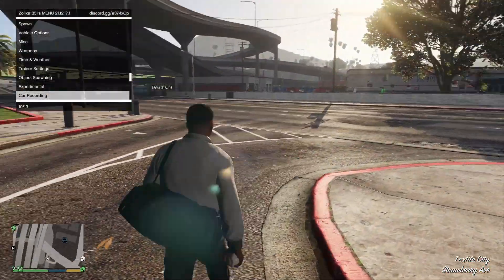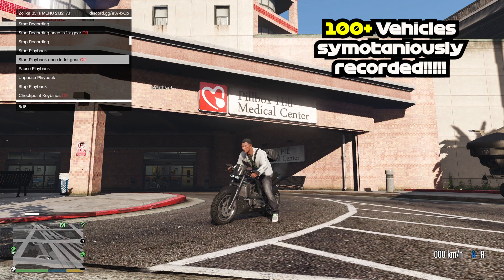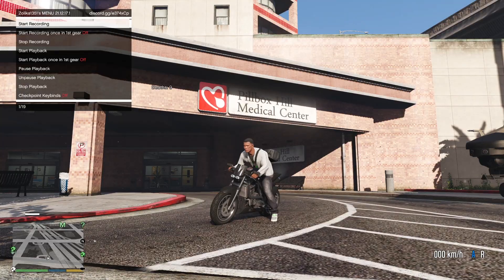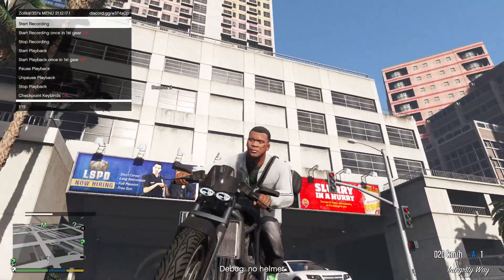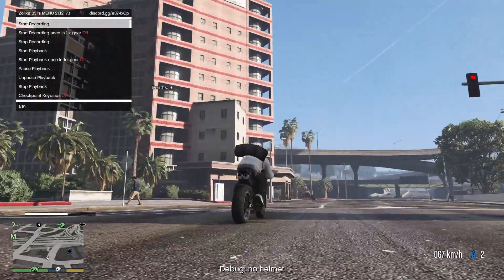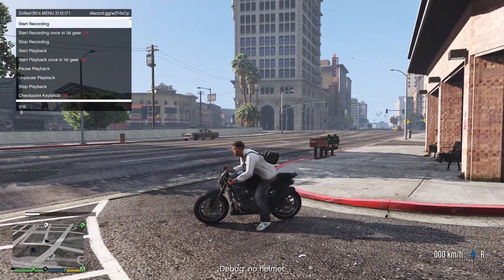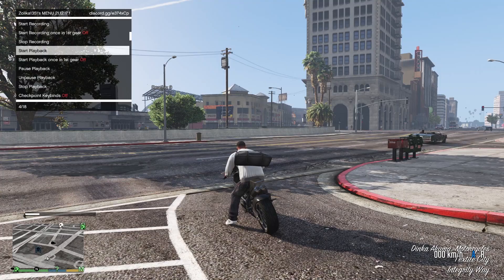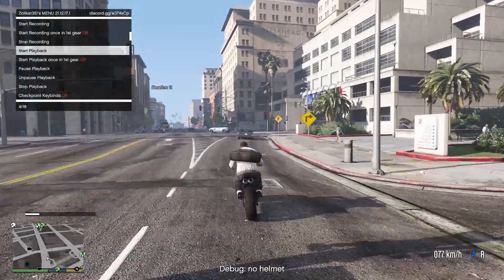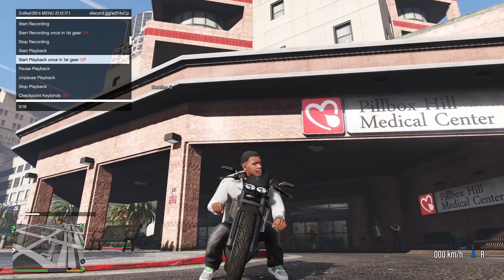We can also play around with car recording. We can hop into a vehicle, hit record, and it will record your car's actual driving. At any point, you can always play it back with or without car collision detection on live playback. I'm going to hit start recording — and I'm assuming it's recording. Now we're going to go to stop recording and start playback. Franklin riding dirty.